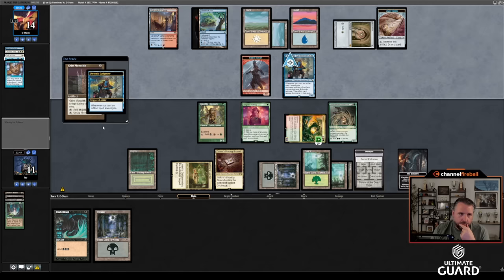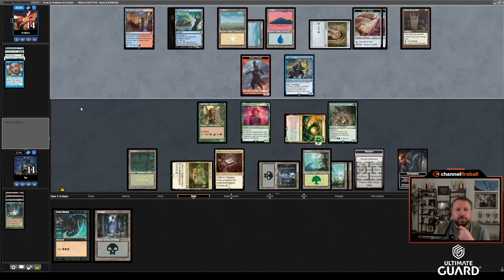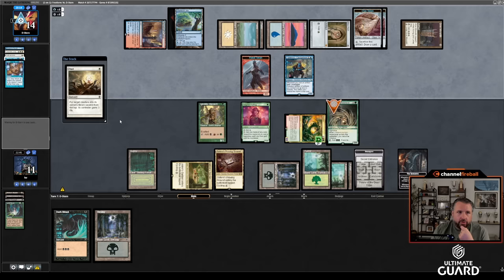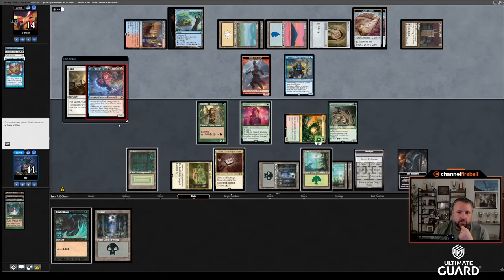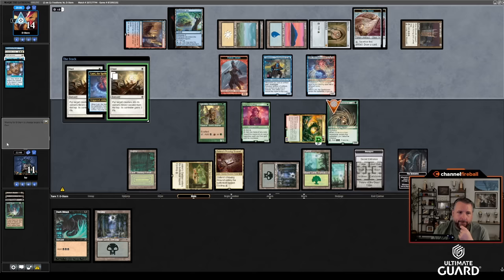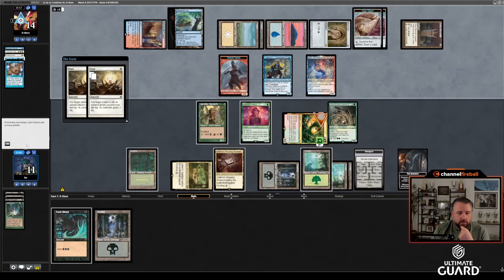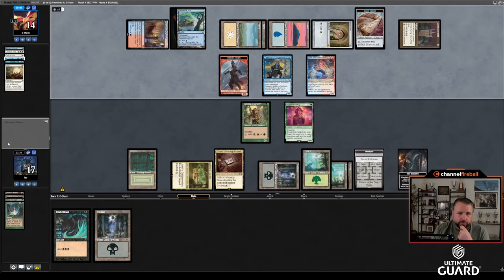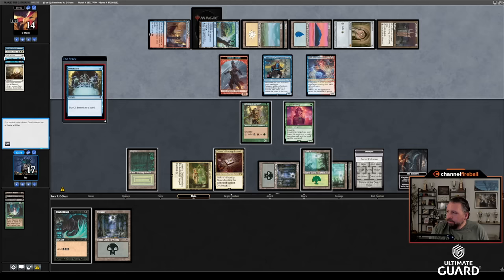Grim Monolith — that doesn't go infinite or anything. If you copy Forensic Gadgeteer with Phantasmal Image it can go infinite — that's kind of funny. He's cracking some clues. Can't quite get to Shelldock Isle this turn. Oust plus Lutri — he ordered it correctly. I'll put whichever creature is better on top, then Undermountain. Maw Lock is the other one — Maw Lock's going on top. If I want I can keep the monarchy by double chumping, then scry with Lost Well. I'm still pretty dead but I'll get to scry two.